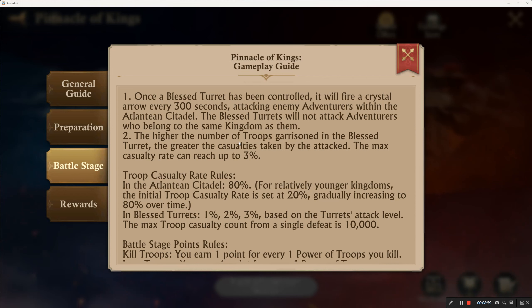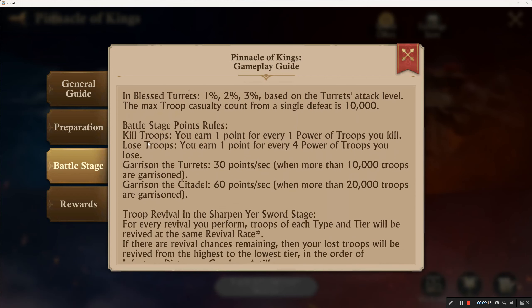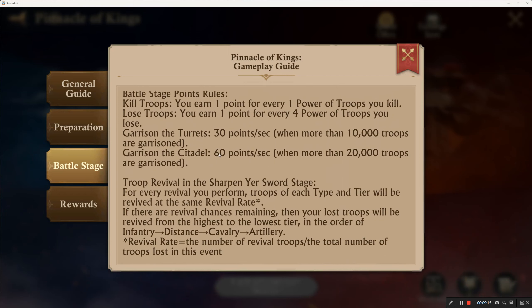The max troop casualty count from a single defeat is 10,000. So even if you have a million troops garrisoned, the maximum casualty count per defeat is capped at 10,000.